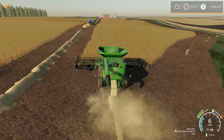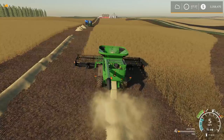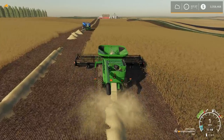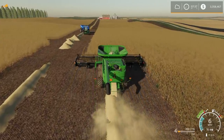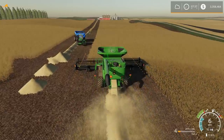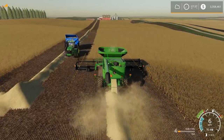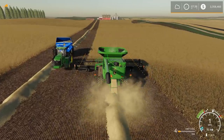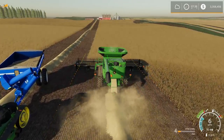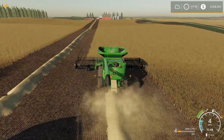I usually push auto width which gives you your header width or implement width. Then you have to create a track - you don't have to create it completely across the field. I push Alt E, go a little ways as straight as you possibly can, push Alt E again and your track is made. Then it will do A-B lines back and forth like it is right here and you don't have to steer.